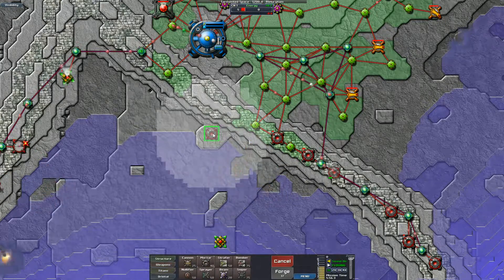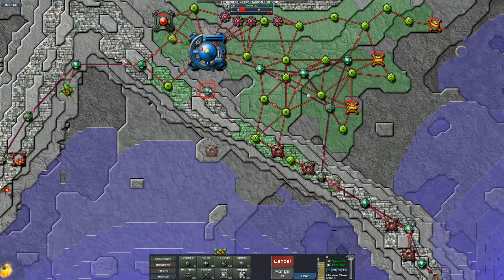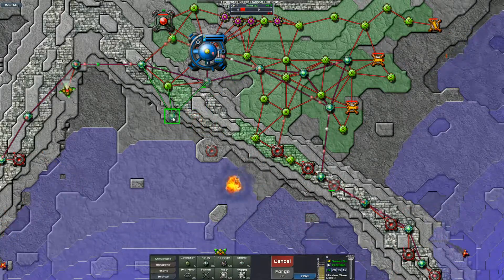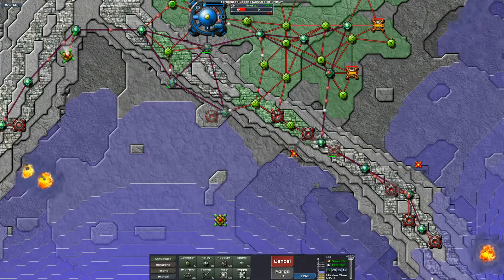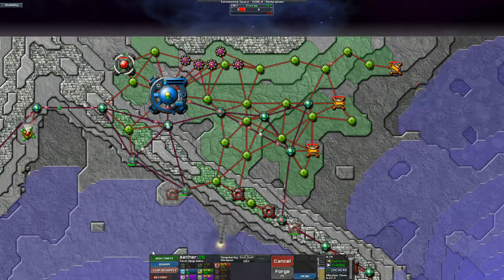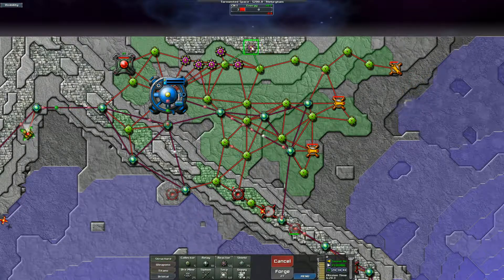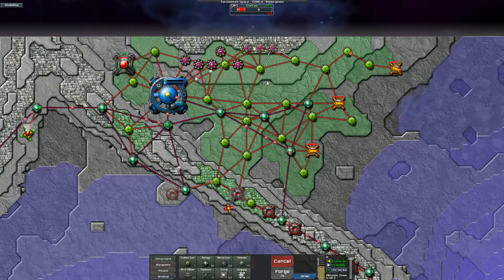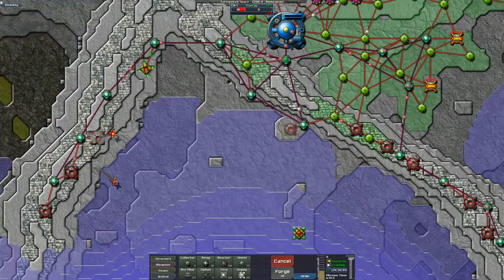Let's see if I can keep a mortar out here — that would be a nice place for one. Where am I going to connect to it? There? Okay, that'll work. How are we doing? Not enough for our next energy upgrade, so let's get some more reactors going — three of them at a time. The first thing I want to do is get enough energy going so that all these things can fire.